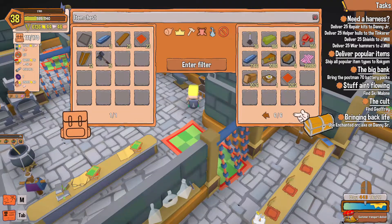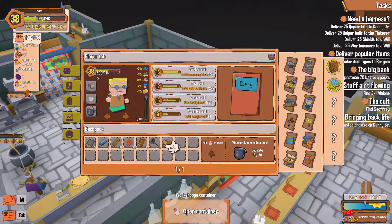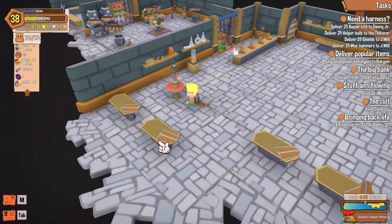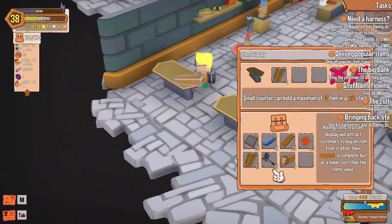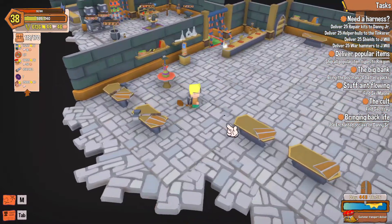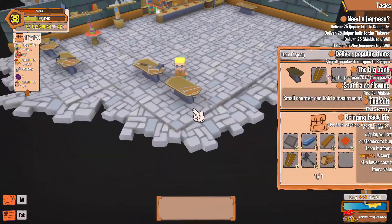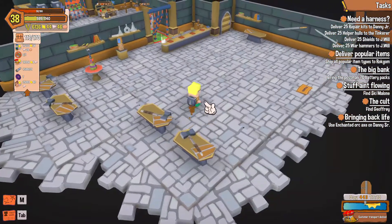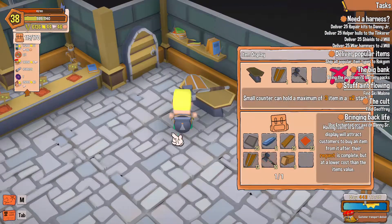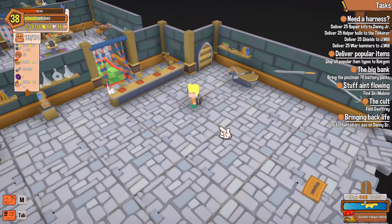Out of energy — doesn't matter about energy, you know why? Bam, that's 50 energy right there. Let's go ahead and put some hammers on each table, and then we might even have time to sell all this stuff. Hammers, hammers — I needed 10 to sell, that's the perfect amount.